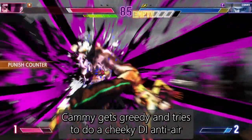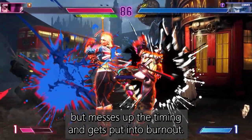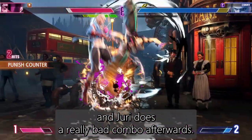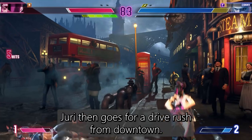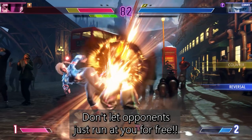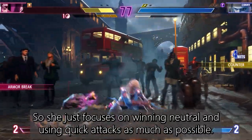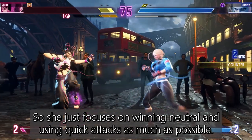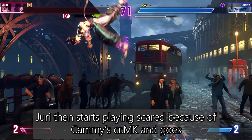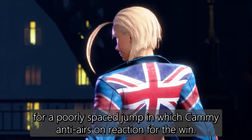Cammy gets greedy and tries to do a cheeky DI anti-air but messes up the timing and gets put into burnout. That's okay though, because Cammy is at full health and Juri does a really bad combo afterwards. Juri then goes for a drive rush from downtown — don't let opponents just run at you for free. Cammy stops the drive rush with a quick cannon spike. Cammy is in burnout now so she just focuses on winning neutral and using quick attacks. Juri starts playing scared and goes for a poorly spaced jump in, which Cammy anti-airs on reaction for the win.